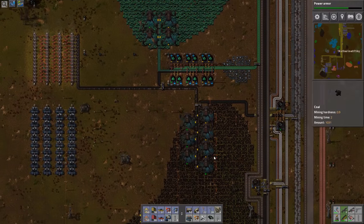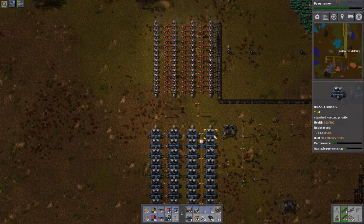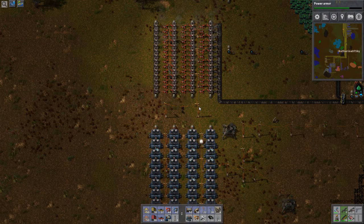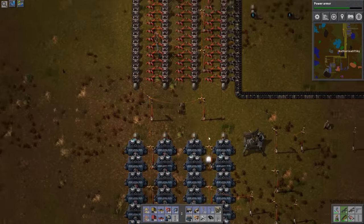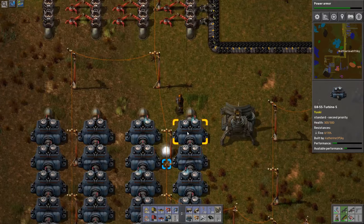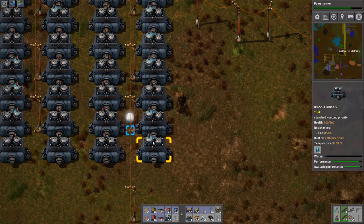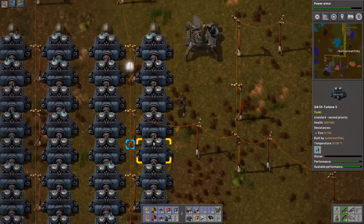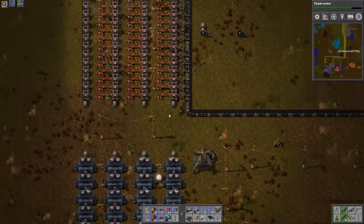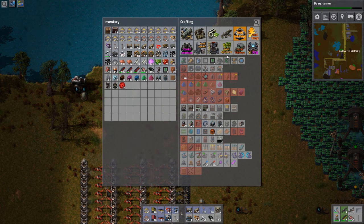I did add more coal miners to this area so that we would have decent amounts of power. So these are showing: performance is struggling and available performance — why is it that way?